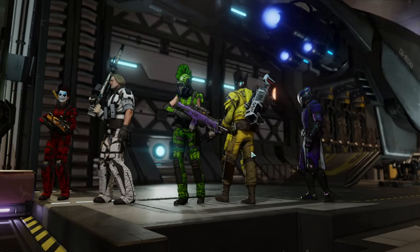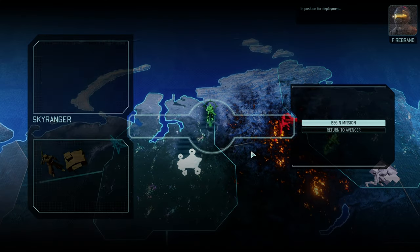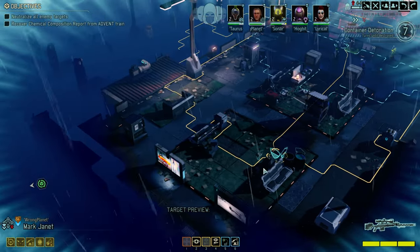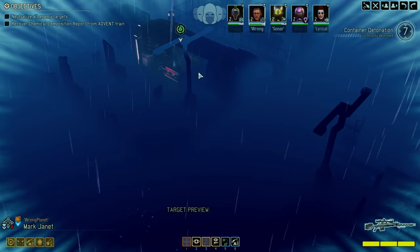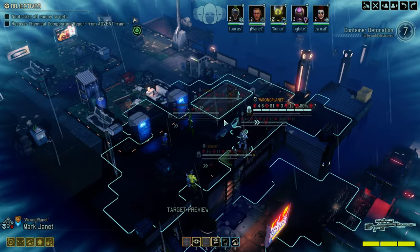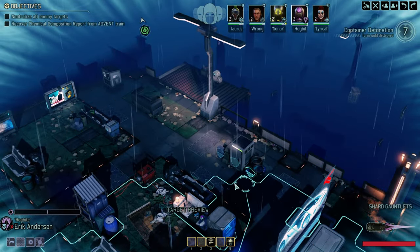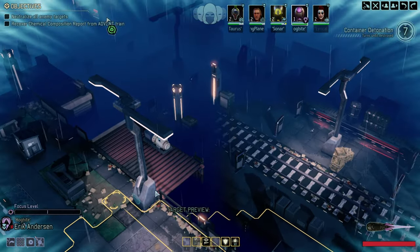We've just got to push forward as hard as we can. I hope that team constellation won't become a problem further down the line. Let's see how well I can do. We landed on high ground. Seven turns — well, we got an open train, that's a positive for a start, but we also got a massive detection radius from the enemies, so we're probably going to be detected soon.